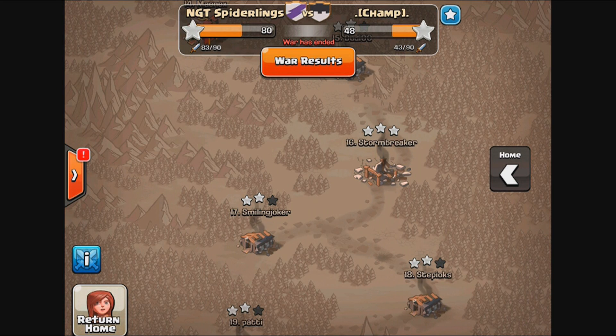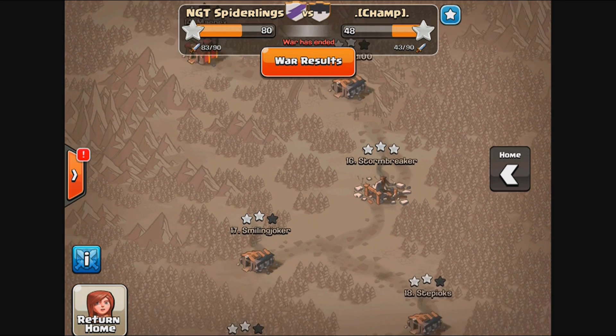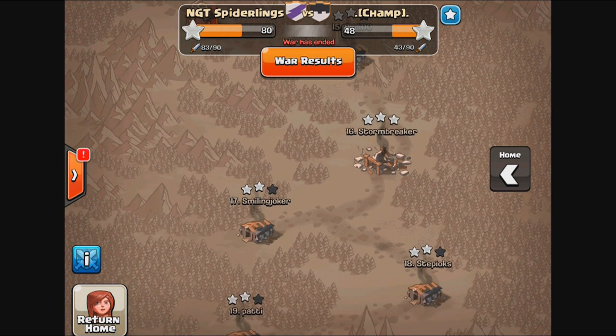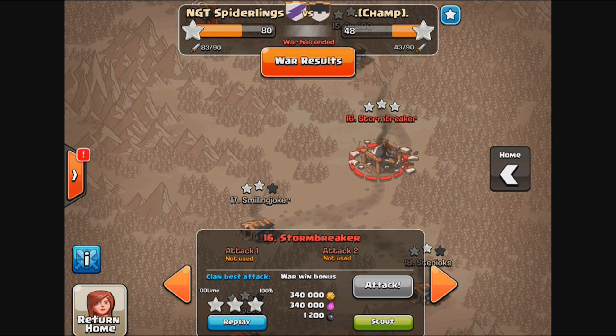What's going on guys, Spider here for Clash of Clans. As per some requests, I posted some replays from our clan war the other day showing the most heroic attacks, but you guys wanted to see some of the three-star attacks, so I'm going to show you a couple of those. The first is an attack on Stormbreaker — he's part of Champ Clan — and it was by Double O Lime.